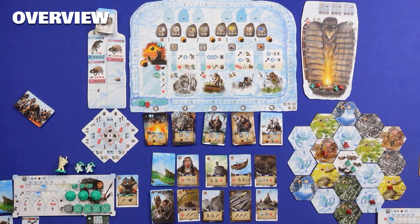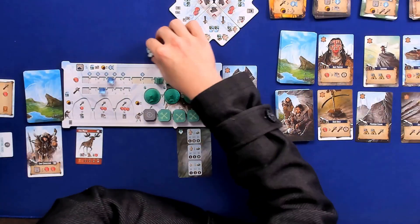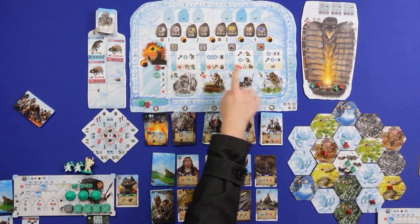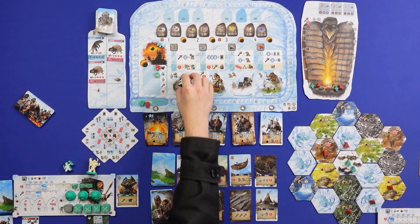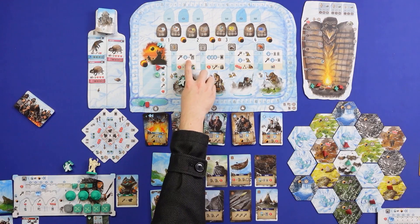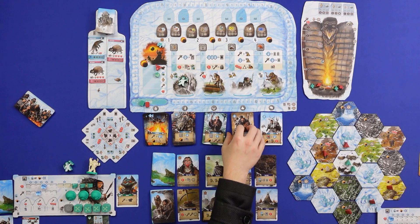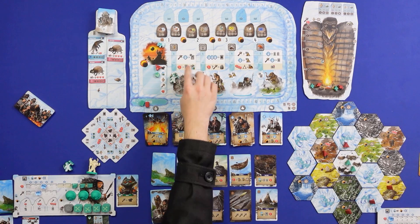Just a quick overview and refresher if you've seen the how to play. In this game we both have three workers that we're going to be playing every turn, and these workers can go up to five different action spots. Each player has two workers and a chief. These are going to be your workers during the round, and these workers can go to these four action spots on the board, and there's also one action spot at the top of your board.